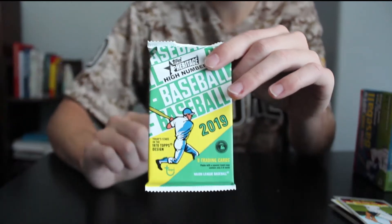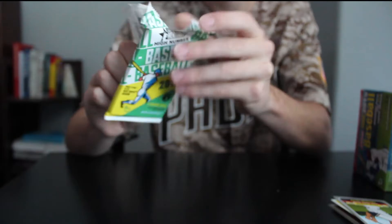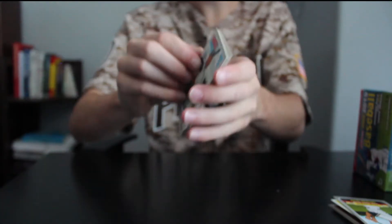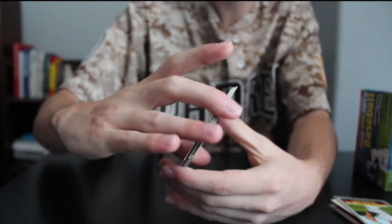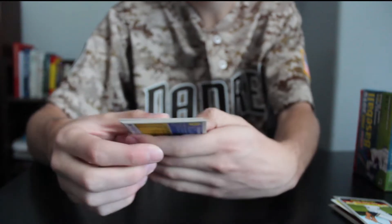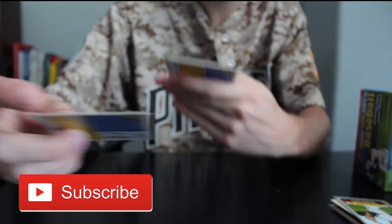Still looking for that Fernando Tatis — that's all I want. Last pack of 2019 Topps Heritage High Number. Hopefully we can get a Tatis. Let's get something good out of this last pack. We got a Padres rookie, but the wrong one — we got Pedro Abula, a relief pitcher. That's unfortunate.